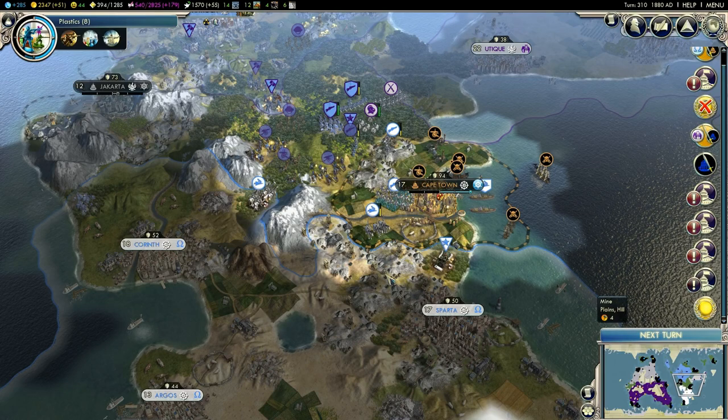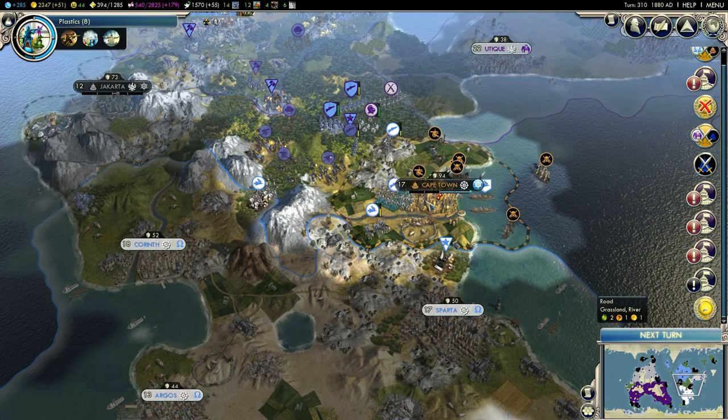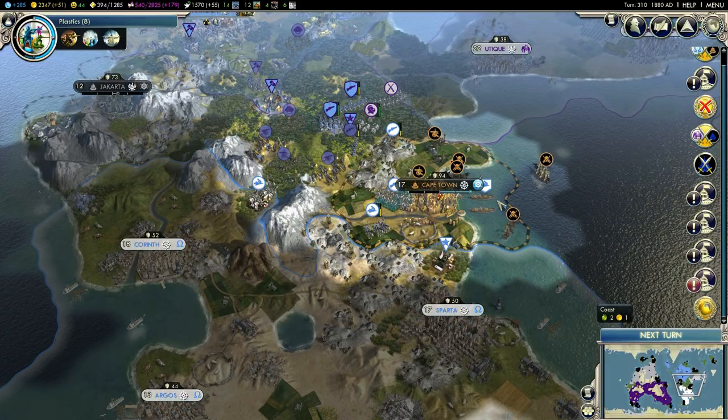It is 1880 for the Byzantine Empire and we are aiding Carthage at war against Greece, Alexander. We just allied with Capetown thanks to our faith generation and a little bit of gold. Let's see what Capetown will do to Alexander and his troops here in the area.